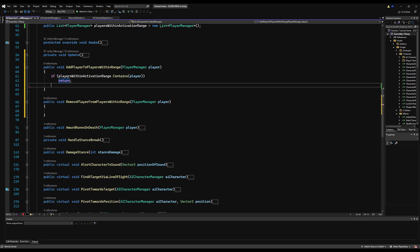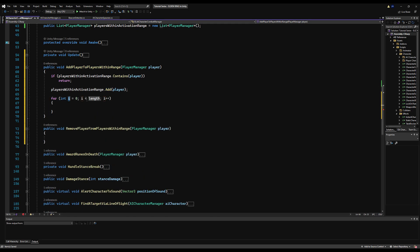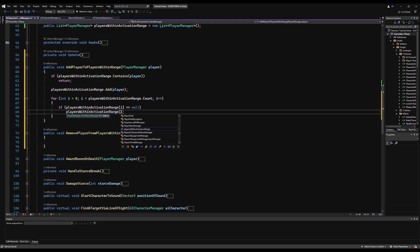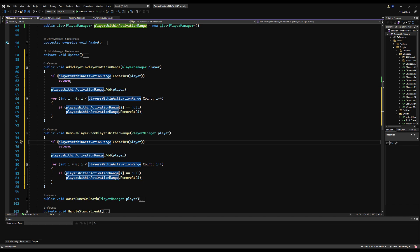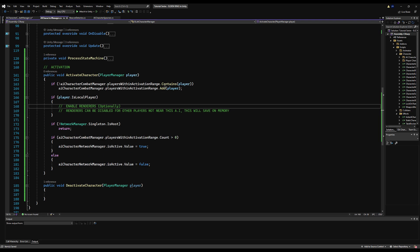For adding a player to within range: if players within activation range contains player, return — we don't want to add them twice. Otherwise, add them with players in activation range.Add(player). Then iterate through the list and if players within activation range[i] equals null, remove at i. Do the same thing for removing from the list, but in reverse: if the list does not contain this player, return. Otherwise, continue and remove them from the list, then iterate through and check for null entries and remove them.